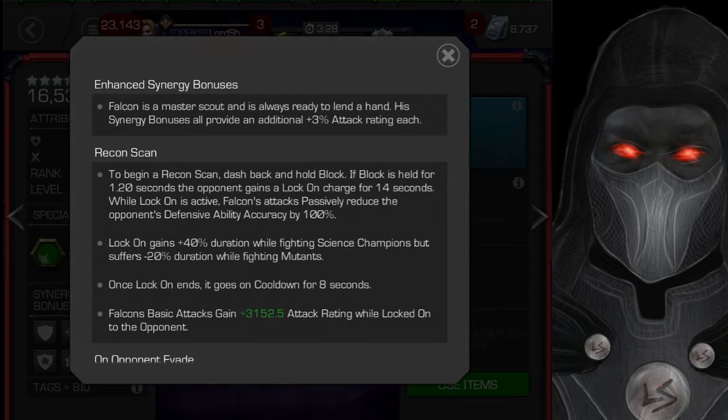Lock On gains 40% duration while fighting Science champions, so it lasts even longer against champions like Spider-Man Miles Morales or Rhino. It suffers a 20% duration reduction when fighting Mutants. Once it expires it goes on cooldown for eight seconds, then you can do it again — eight seconds is not really that long, and you can still fight while waiting.